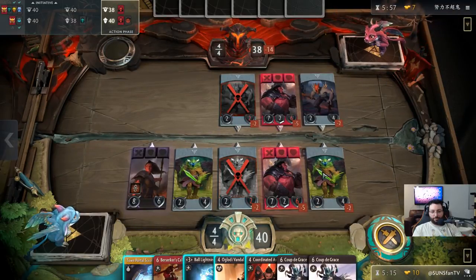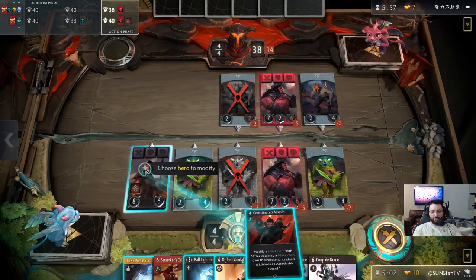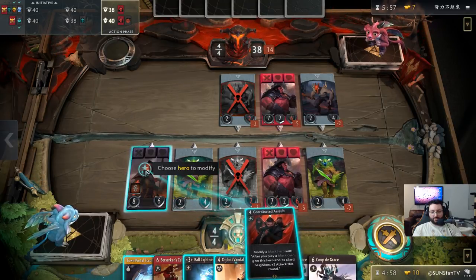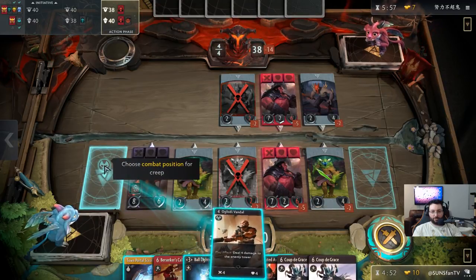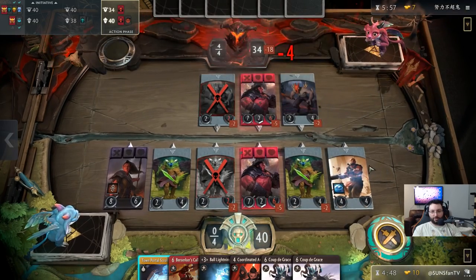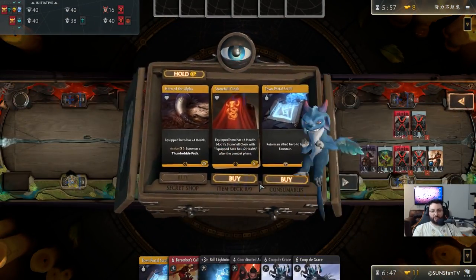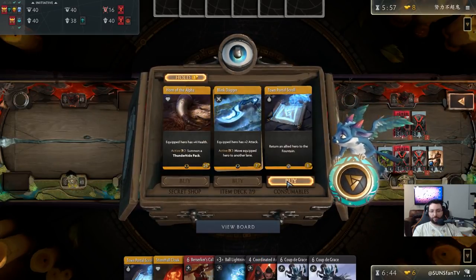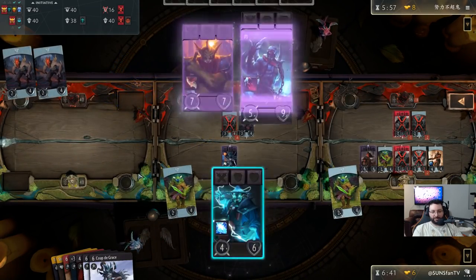So now the question is: do I Gloaty or Coordinate Assault? Coordinate Assault is relatively new to my deck so I'm not sure the best way to play it. I think we'll use Gloaty now — this gives us less damage now but more damage later. We actually want the arrow here. I save Coordinate Assault because it's amazing on Storm Spirit — it double procs basically because of his passive. Now that I know I have Ball Lightning, I can put him here.